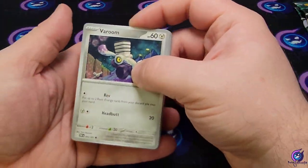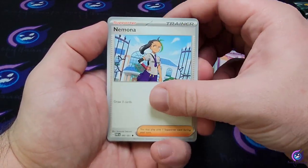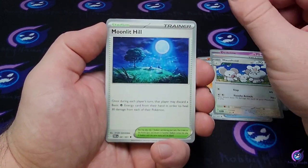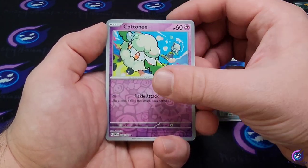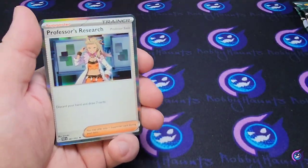Energy, Veroom, Charmander, Dedenne, Mimosa, Ultra Ball, mouse hole, Moonlit Hill, Contini reverse, Barboach reverse, and a Professor's Research.